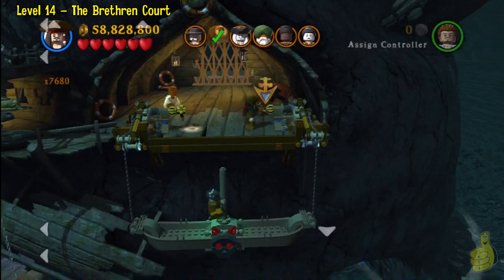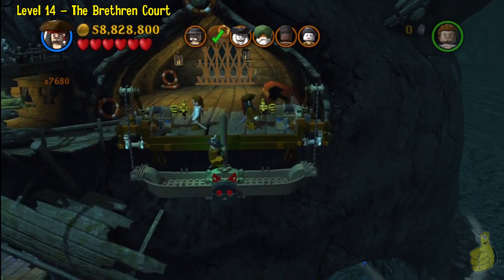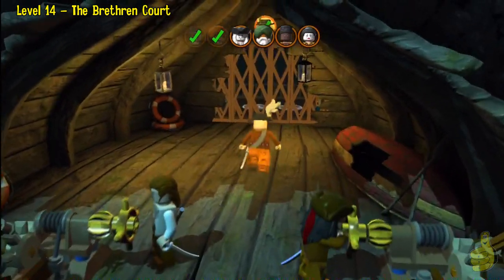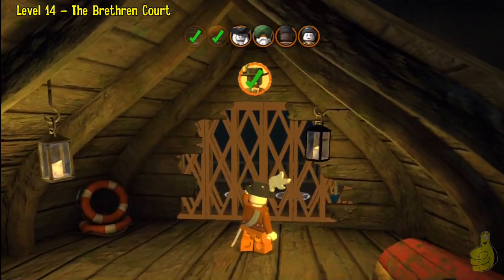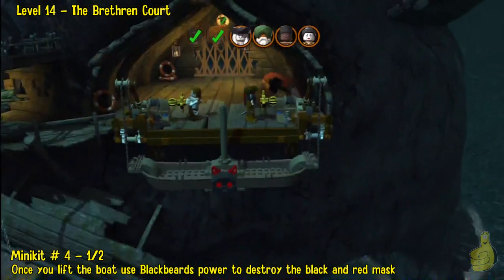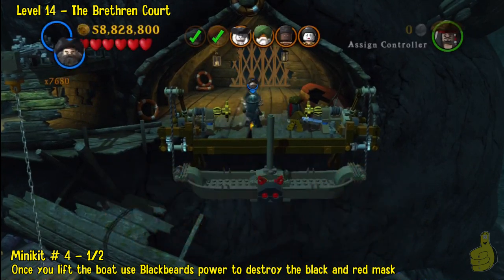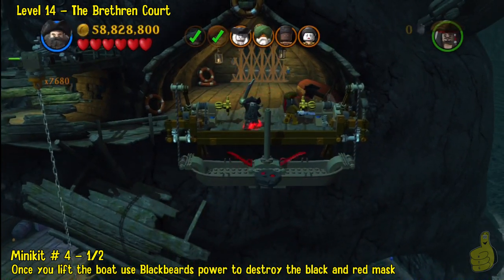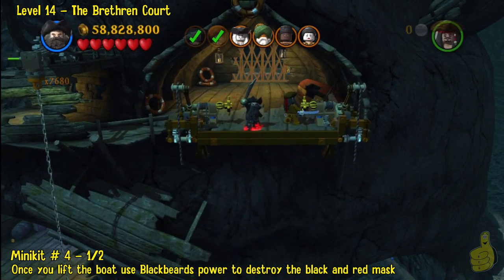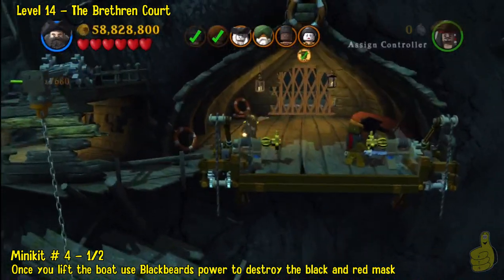Once you find the wheel, put it on there, spin to win, and it'll raise the boat and free the Pirate Lord. Now, before advancing, you're going to want to start a minikit here. There's kind of two parts — you have to break this skull mask here and then drop down to where that triangle in the bottom right corner is pointing, then ride a boat out there. But we'll get to the second half in a minute — that's going to be for minikit number four. Make sure you use Blackbeard to destroy that mask on the boat that you pulled up.